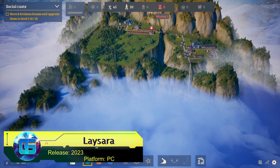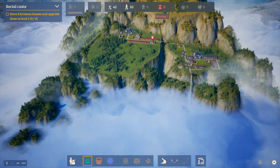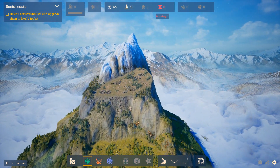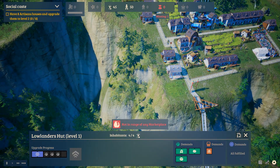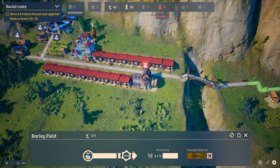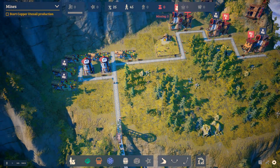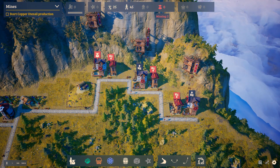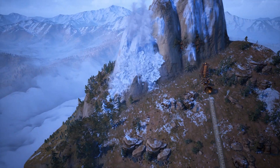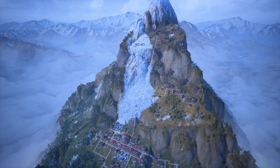Summit Kingdom's key feature is building and developing a settlement on the slopes of a massive mountain rather than on plains or valleys. This introduces interesting mechanics such as ensuring vertical supply chains, requiring lifts, bridges, roads, and even beasts of burden like yaks. The gameplay is also spiced up by random natural disasters like avalanches, which can be combated using tools such as building walls or planting forests.